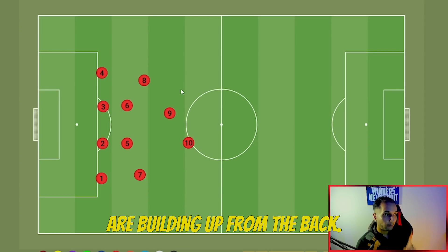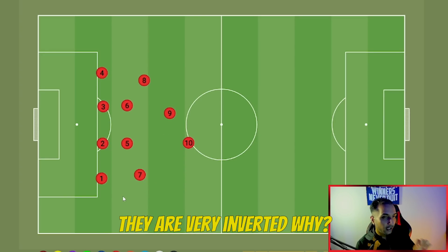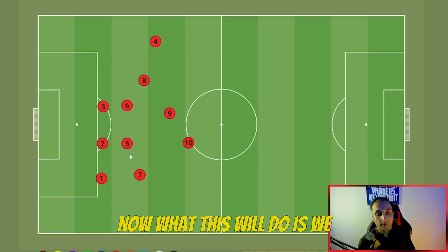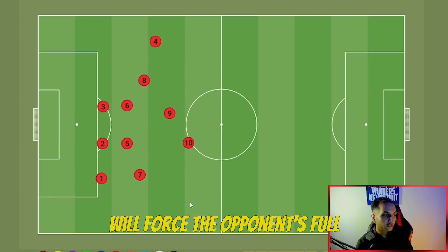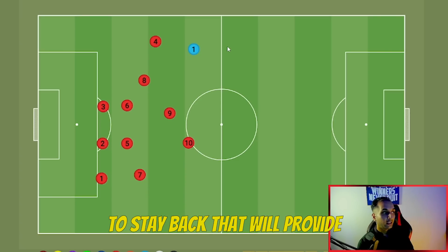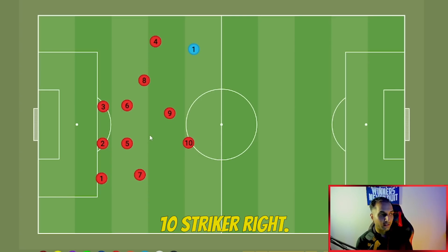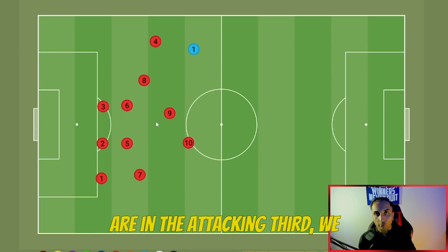Pay close attention to how this formation sets up when building up from the back. Number 7 and number 8 — our LM and RM — are very inverted because we will be using low attacking weight. We trigger our fullbacks manually by pressing L1 or LB on Xbox, which creates a 2-on-1 versus the opponent's fullbacks. We can play an L1 X pass between these two players, forcing the opponent's fullback to decide whether to press or stay back. Our number 9 striker, on Come Back on Defense, sits closer to midfield than the number 10, giving balance. When building up it plays like a 4-2-3-1, but in the attacking third the 4-4-2 shape takes its place.